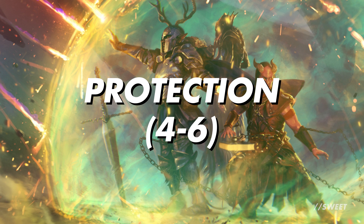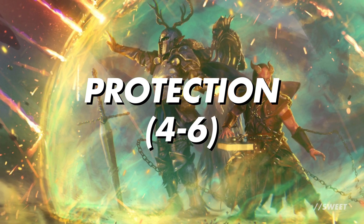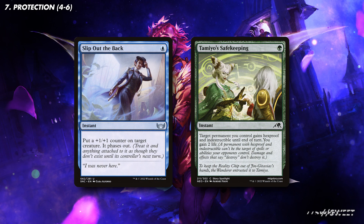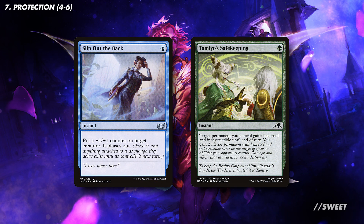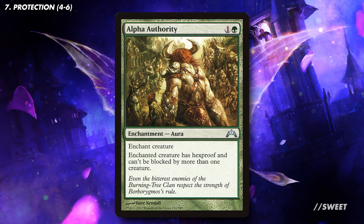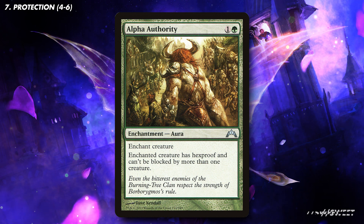For protection, we've already gone over some in the form of some Totem Armor cards, but as we're wanting to stack auras on our commander, more will definitely be helpful at keeping Ivy around. First we have some one-time instants that can keep Ivy alive, with Slip Out the Back and Tamiyo's Safekeeping. Then for some more auras we have Alpha Authority, which can give Ivy hexproof and make it really annoying to block, making it more likely to be left alive after combat.